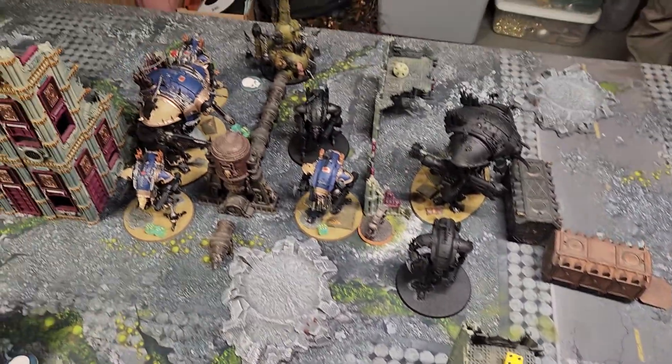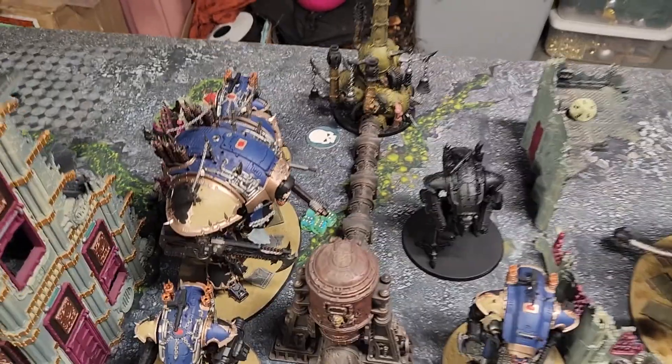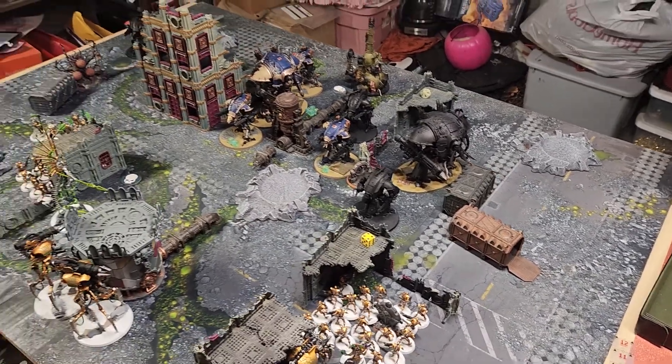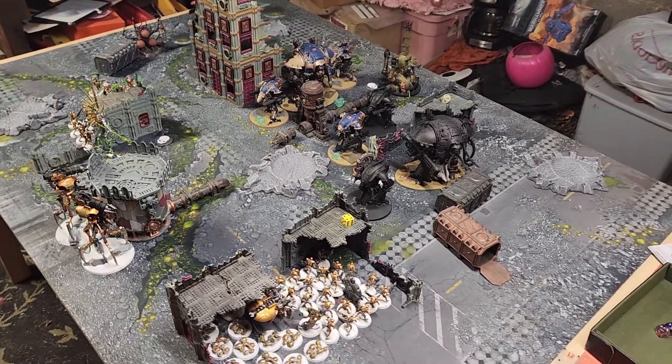The first thing I'm going to try to do is... Winds of the Warp comes off on a six. I've got an eight. That's a... what's up on a six? Six, and two for one.